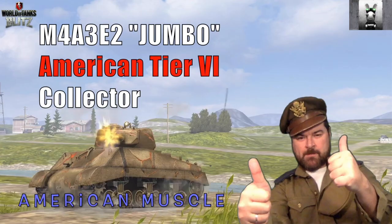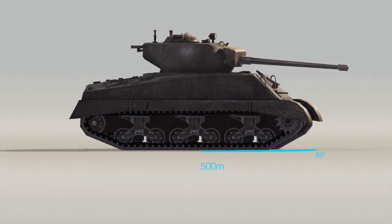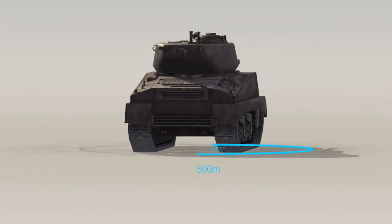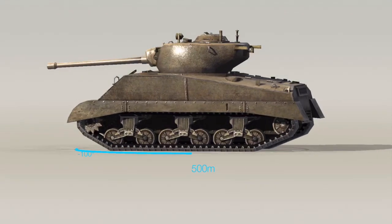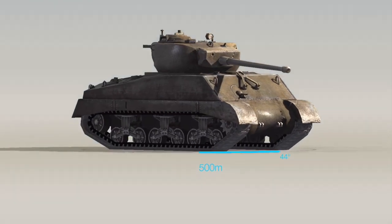Hello again everybody, welcome back to Fujit Split. Today we're going to be looking at the M4 A3 E2 Jumbo, the American tier 6 collector tank — American muscle, or at least it used to be, until it got slightly slapped in update 5.5. This is a subscriber request video, and that's what the beastie looks like. It's a beautiful tank — basically an upgunned M4.